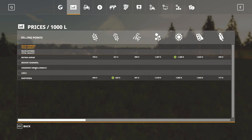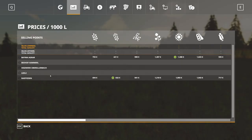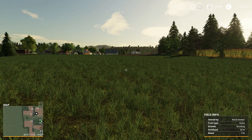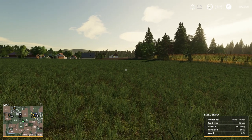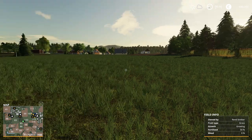Sell points — it's extremely basic, the way I love it. You don't have too many sell points, you don't have to drive around just to earn a couple extra bucks. You have two sell points conveniently located on the map: one covering the north side and Raiffeisen a little more south covering the southern area. For my point of view, this is really perfect — more than enough.